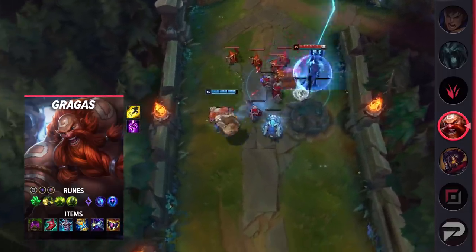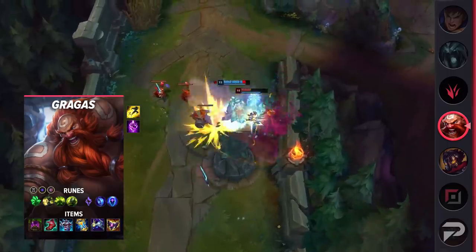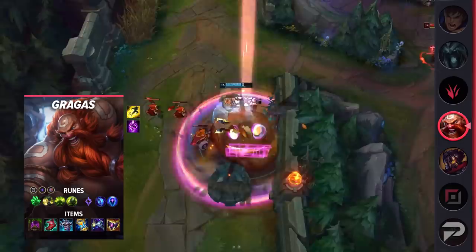Gragas is a naturally powerful laner with his passive sustain and high damage from both his Q and W. The items are Turbo Chemtank, Ionian Boots of Lucidity, Fimbulwinter, Zhonya's Hourglass, Cosmic Drive, and Shadowflame.